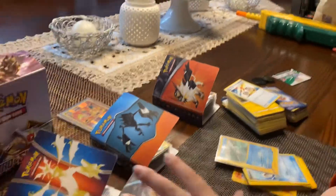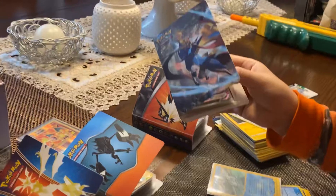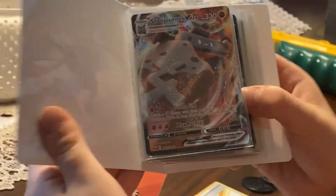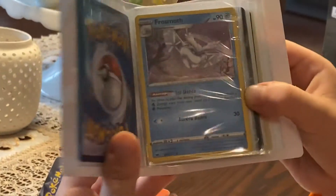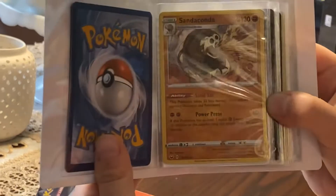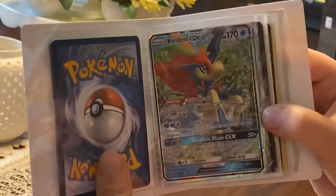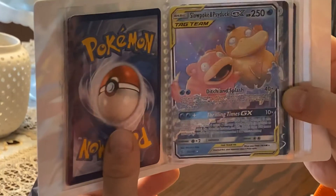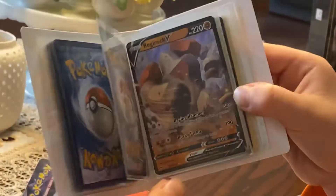Okay, so we're up to the Sword and Shield ones. Zacian VMAX from Sword and Shield, Delmise V full art, Frosmoth holo, Sandaconda holo, Morpeko V, Keldeo GX, Porygon-Z GX, Slowpoke and Sirfetch'd GX, Snorlax V, Regirock V.